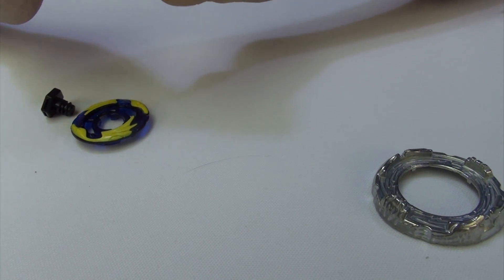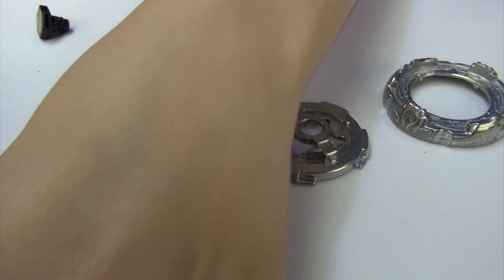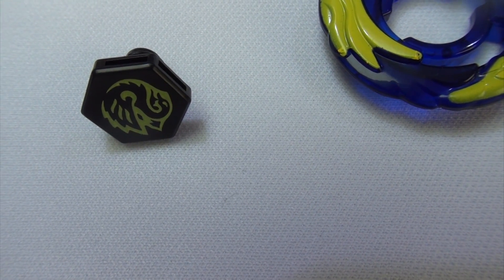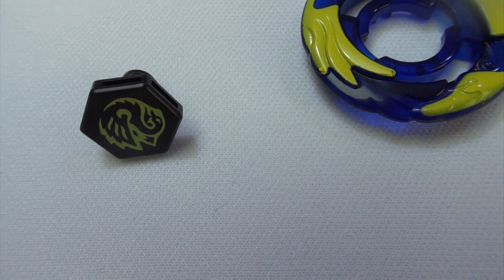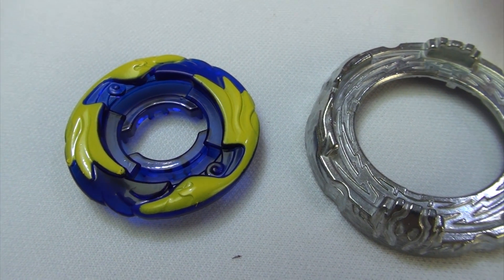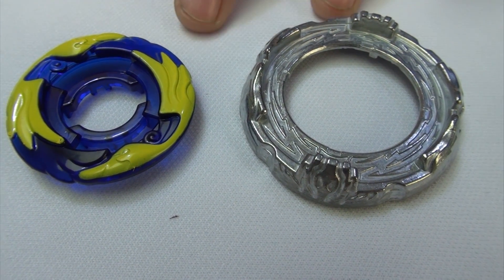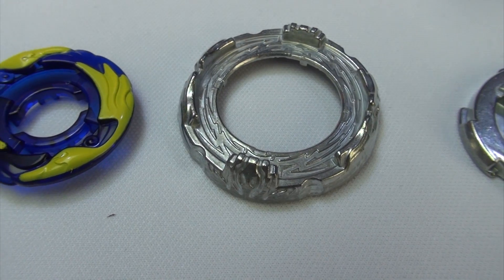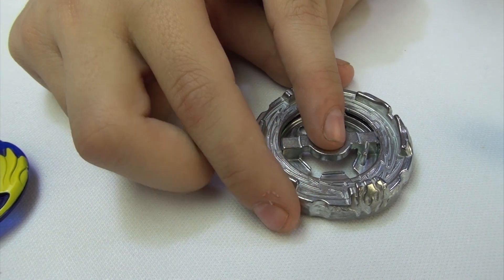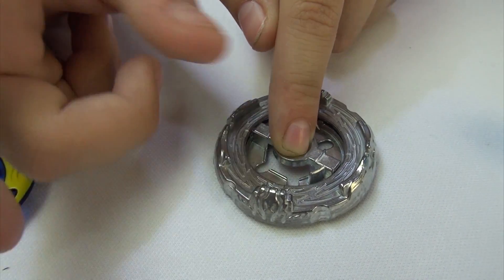Let's take the tip apart. So here we go. Now we've got the face for Cygnus. Now we've got the energy ring — I really like how they made the style for it. Now let's move on to the fusion wheel, which is Kreis. Mode number one: when you put it on here, it does help absorb hits — because it can turn and is able to move for this part, kind of like Diablo.